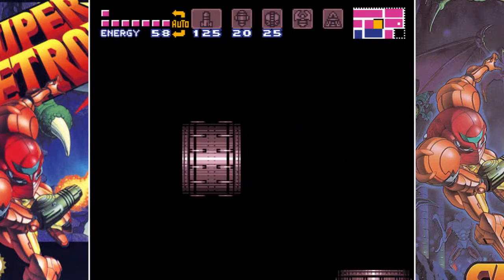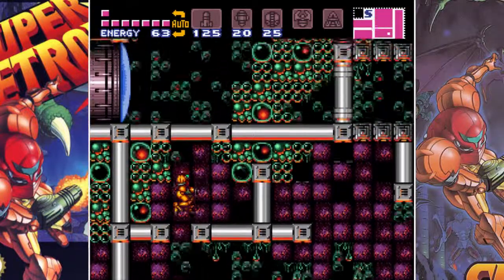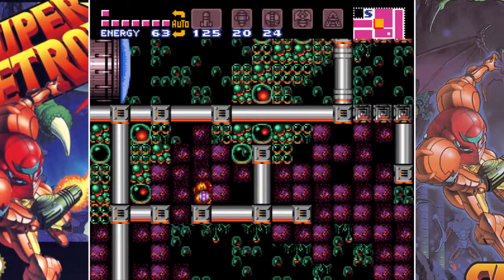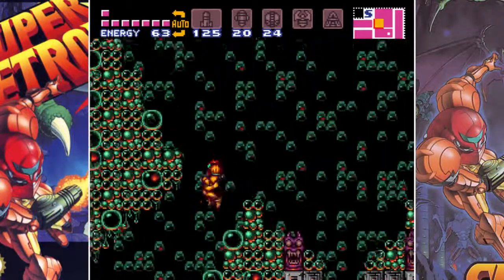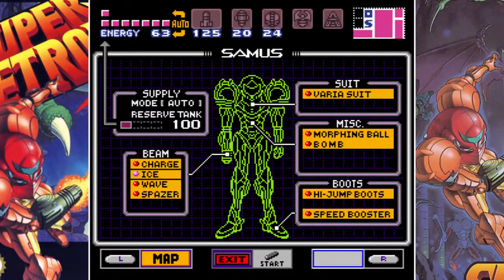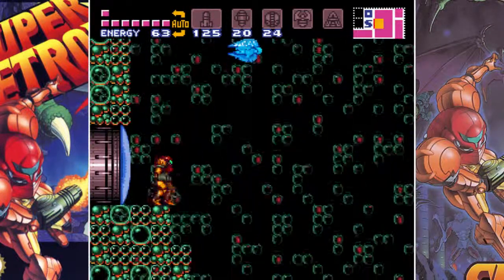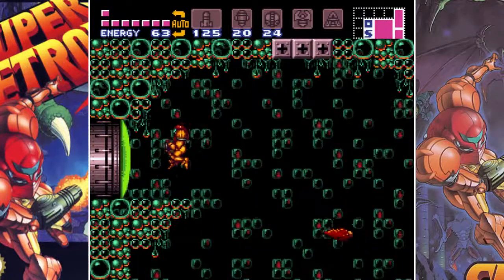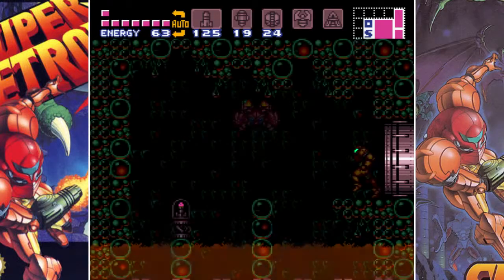I just love the heat background stuff in this. It just adds so much atmosphere. And I need to equip my ice beam. We've got to freeze him, and then we can actually go up here, or seeing that I have the grappling beam, we can swing along there.